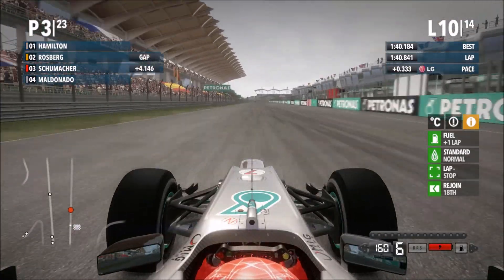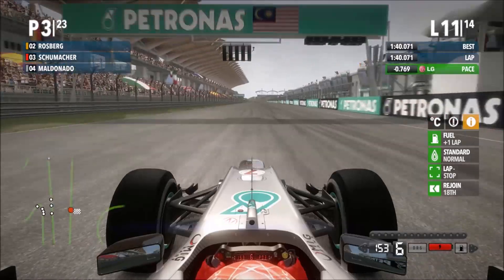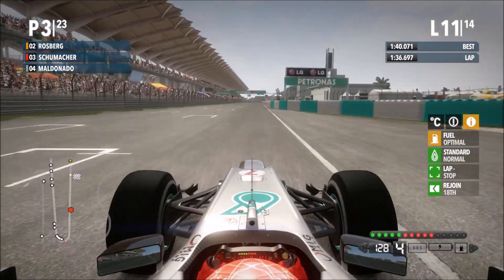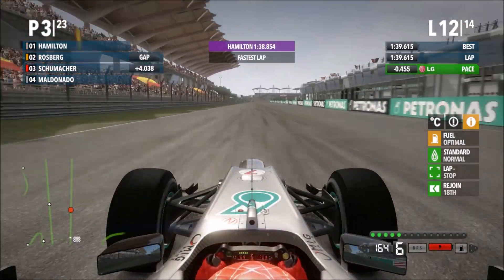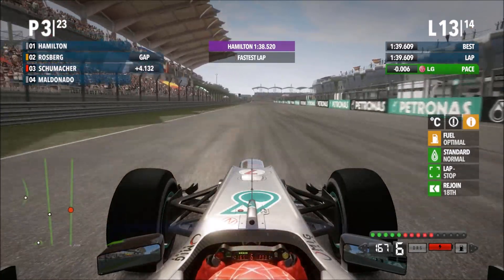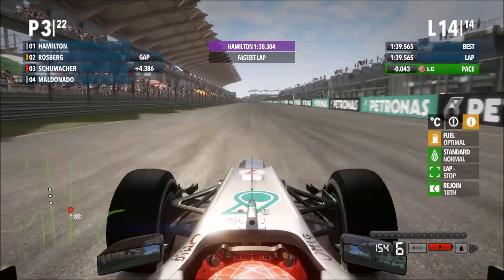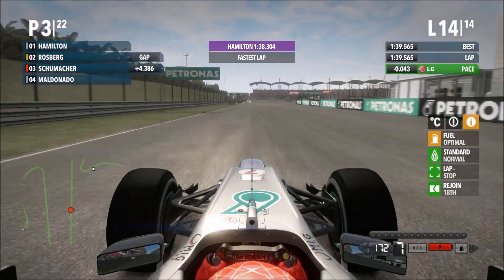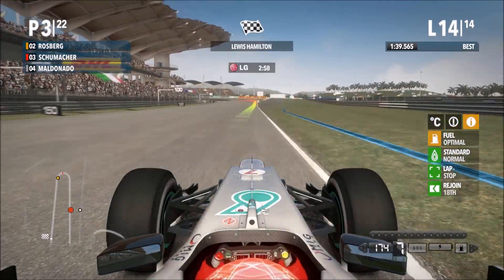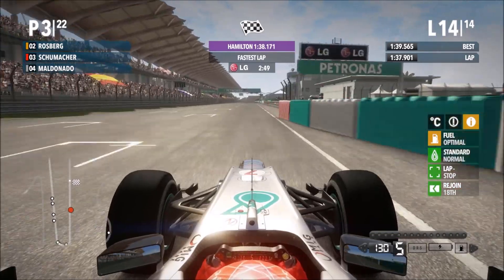Flicking through the laps of the second stint — we've built a sizeable gap to Maldonado, but unfortunately we can't catch our teammate, staying around 3.7 to 4.1 seconds behind. Hamilton keeps banging in fastest laps throughout the stint, laps 13 through to the final lap of the Grand Prix. The gap to Rosberg stays around 4.1 seconds and we've got a 5-second gap to Maldonado. Hamilton wins the second Grand Prix of the season — a commanding performance. We cross the line to get a 2-3 for Mercedes at their home Grand Prix.